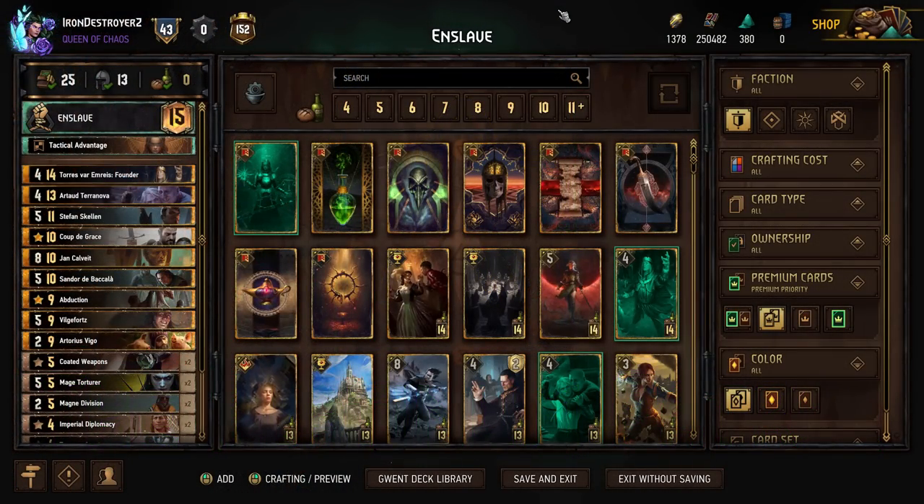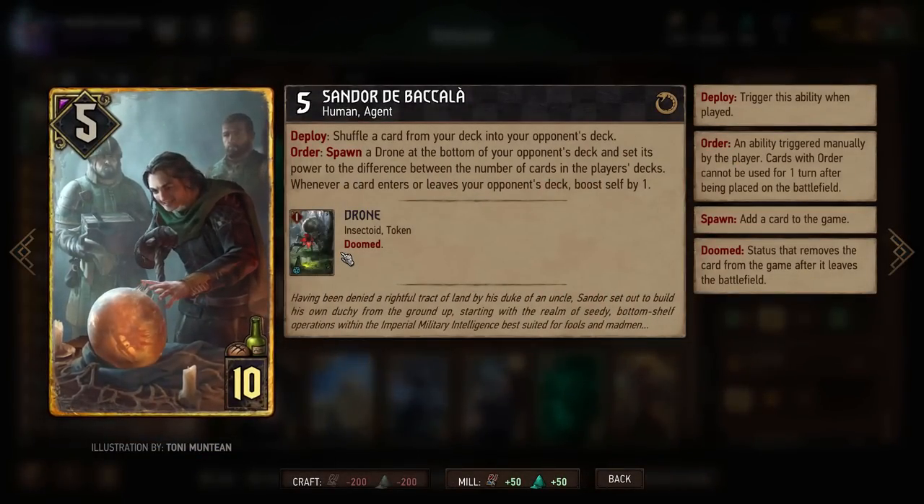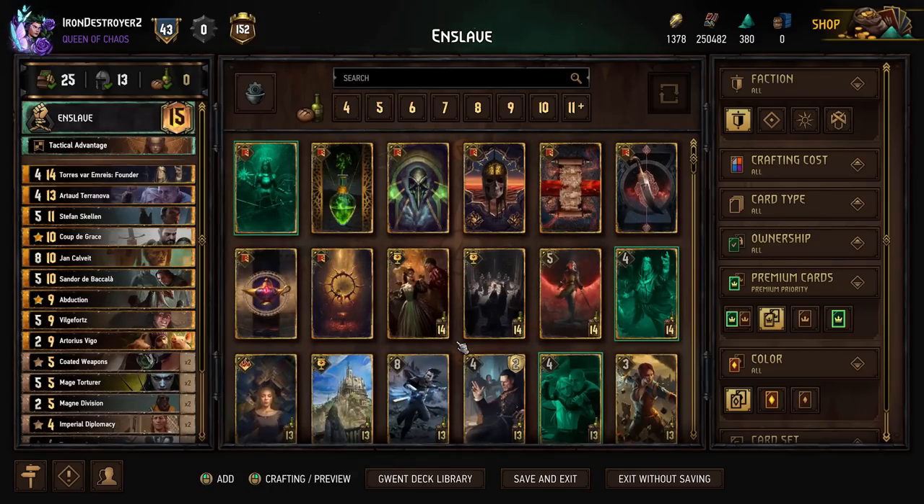Today we're going to be playing some Enslave Tactics. I know it's not the most exciting deck, but I wanted to make use of Sandor here, and I thought we could try and do something with him and Abduction, since we didn't use him in the Colgrim deck. So that's really what we're going to be trying to do.